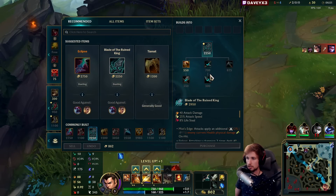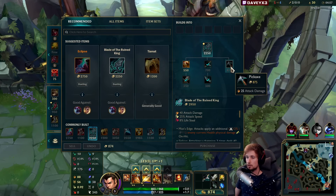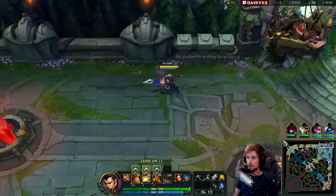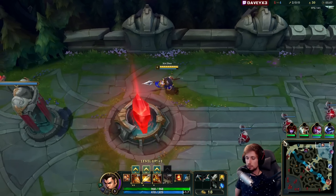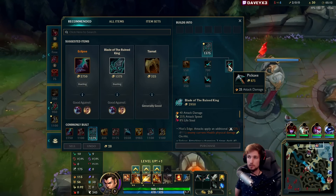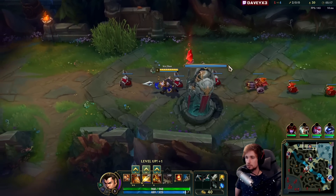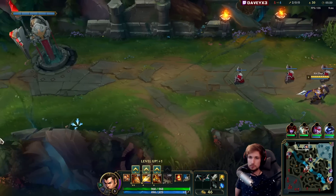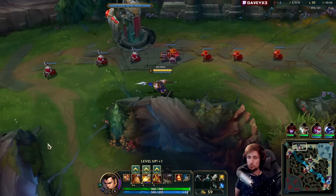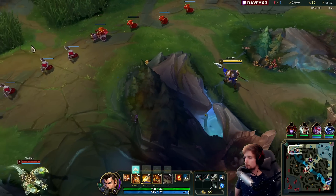I'm not going to buy the lifesteal yet, because I simply want to have the raw damage from the components right now. Having lifesteal is certainly pretty good on Xin Zhao, but if you're snowballing the way I'm doing, and you can buy the pickaxe that early, I would encourage you to do that — 875 gold is massive value. That said, if you want an easier time in lane, lifesteal will always do that for you. Keep that in mind.